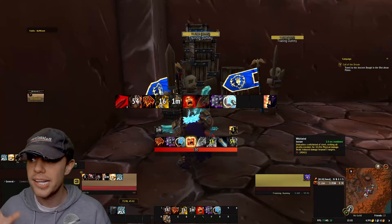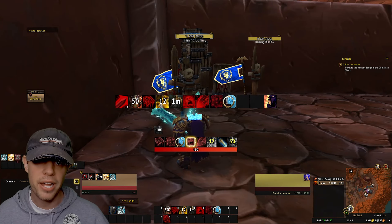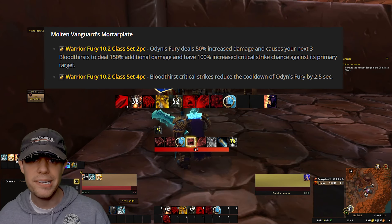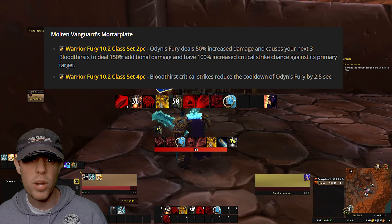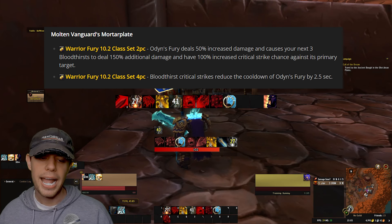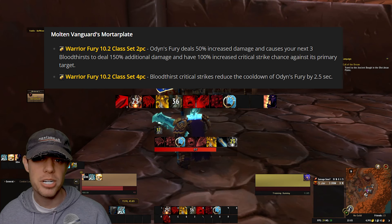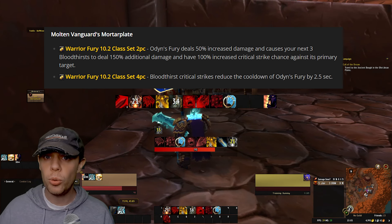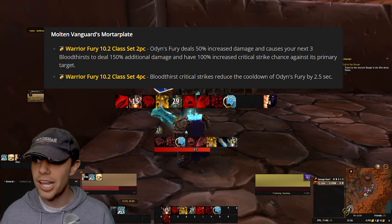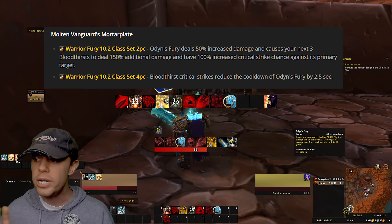One thing I haven't mentioned yet is our set bonus, which ties into Odin's Fury. With the two-set, Odin's Fury deals 50% more damage and causes our next three Bloodthirsts to do a ton more damage with a 100% increased Crit chance against our primary target. The four-set then means that the crits we get from Bloodthirst help reduce the cooldown on Odin's Fury — fantastic synergy.